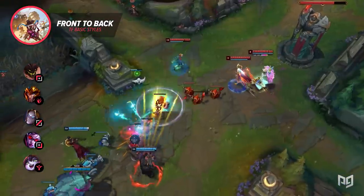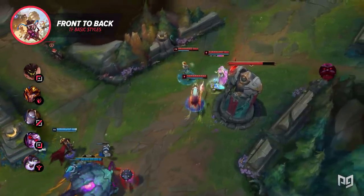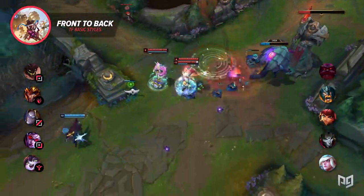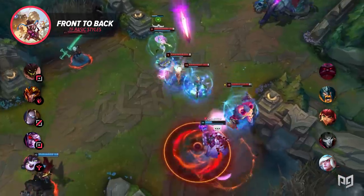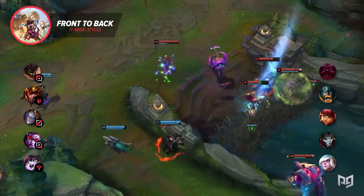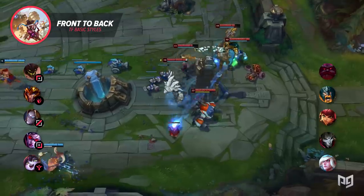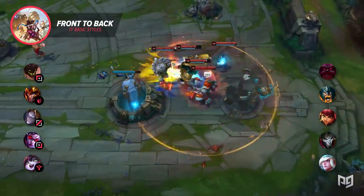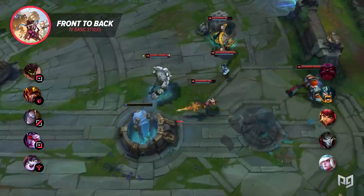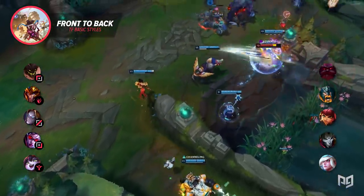Pitting that comp against Ornn, Olaf, Annie, Jinx, and Janna — if both teams try to front to back, Vayne does a much better job shredding through the frontline. Malphite should look to engage the fight, and Jarvan should look to disrupt any threats trying to reach his backline. A good J4 ult is one of the only ways to peel an Olaf, since he's immune to CC. Ori and Vayne can tear through the frontline, with Lulu helping deal with anyone that tries to dive past.